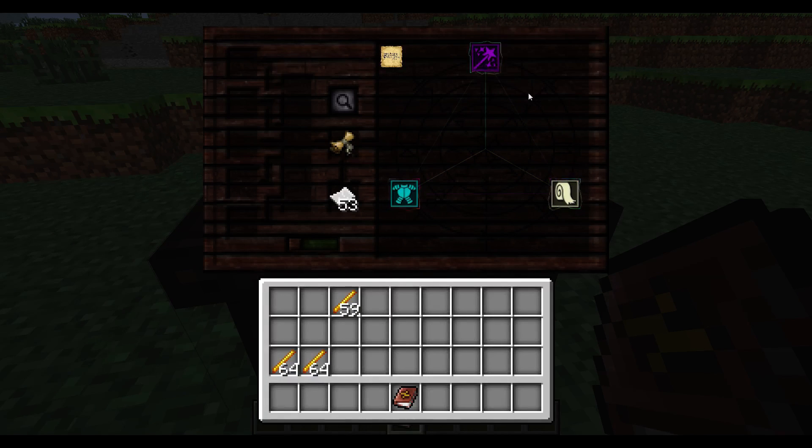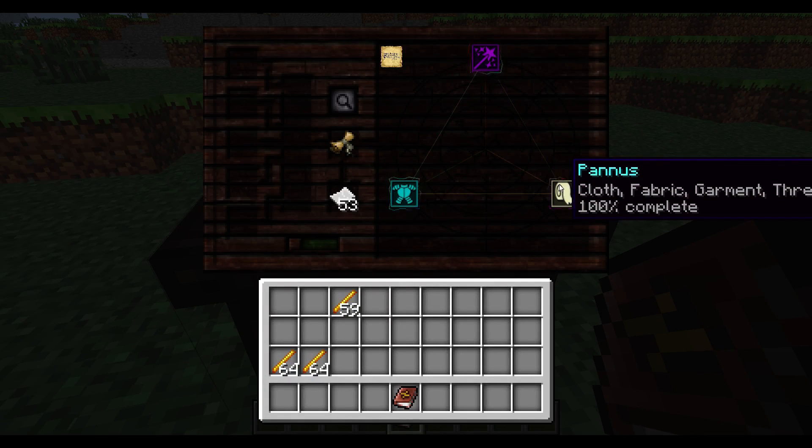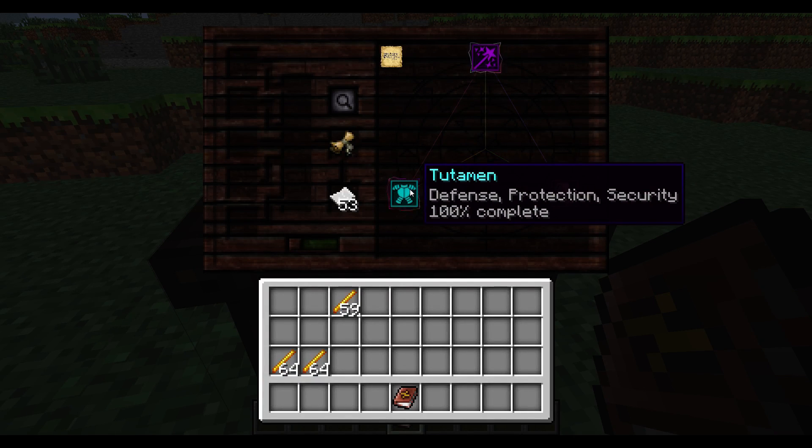All you need is Praktashino, which is the magic one, Panas, which is the cloth and fabric, which you can find in leather, and the armour mod, which is a titanium, which you can find in any kind of armour.